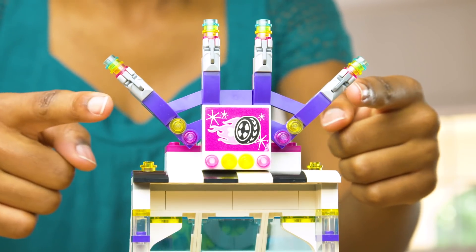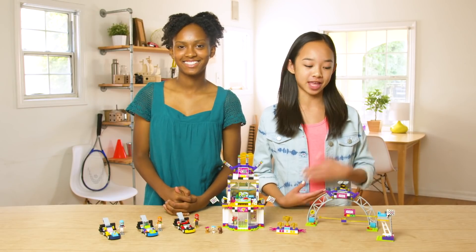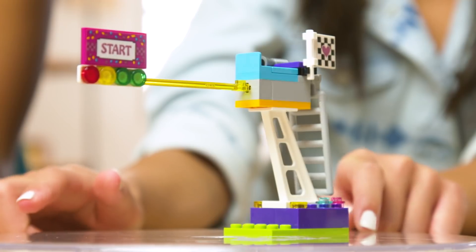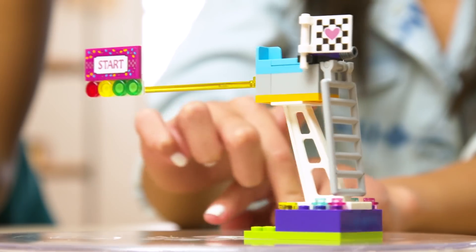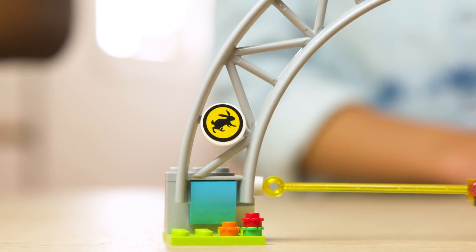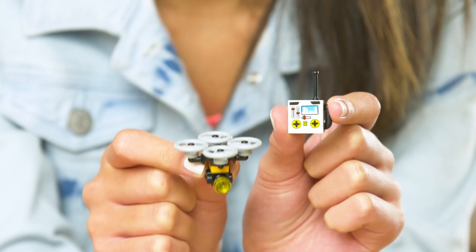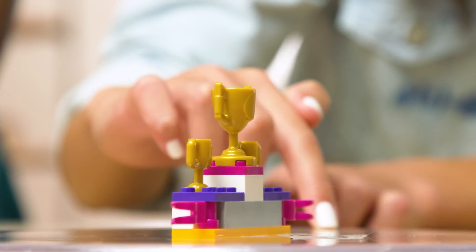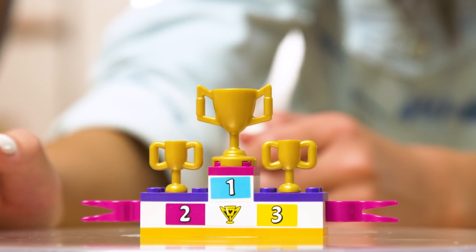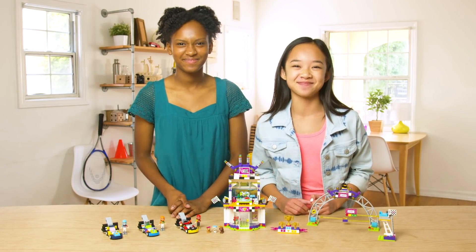And on the very top are the fireworks where you can have an amazing fireworks show. A race wouldn't be a race without a starting line and finish line. The starting line has racing lights and a platform for the flag waver. The finish line is a huge arch and it also has a bunny sign, so keep an eye out for that. Last but not least, it has a drone on top so we can film the race action. Here at the winner's podium, there are first, second, and third place trophies. Buckle up everybody, cause the race is about to begin.